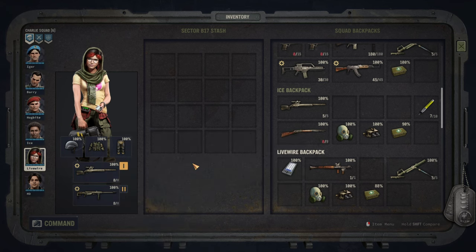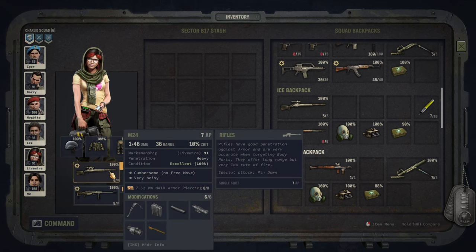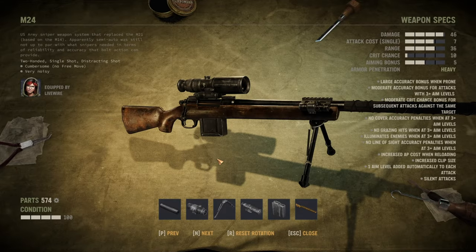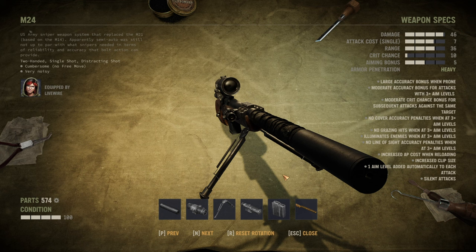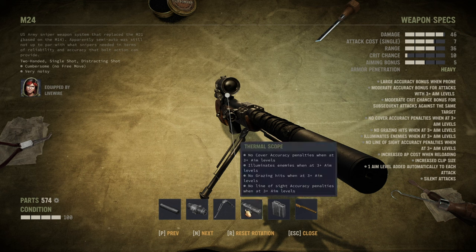For weapons, effectively any sniper rifle would do. I will use the example of the M24 — a NATO-round weapon. The most important item for this build will be the thermal scope. It costs a bit, but this item is just absolutely fantastic: no cover penalties, illuminates the enemy automatically so no night vision is necessary, no grazing hits, no hunker down, and no line-of-sight accuracy penalties — so they can be around even around a corner and you will still snipe them off. Ultra important.